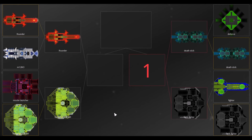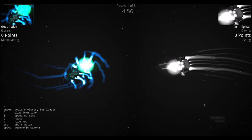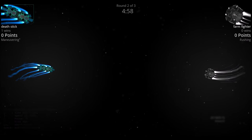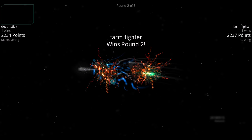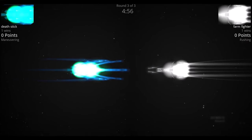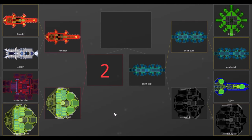Semi-finals: Death Stick versus Farm Fighter. With the thrusters and four powerful cannons, we think the Death Stick will win. The Death Stick lines up those cannons and they both blow each other up simultaneously — Death Stick wins round one. In round two they blow each other up again but it goes to the Farm Fighter. In round three they blow each other up again and the Death Stick wins the round.